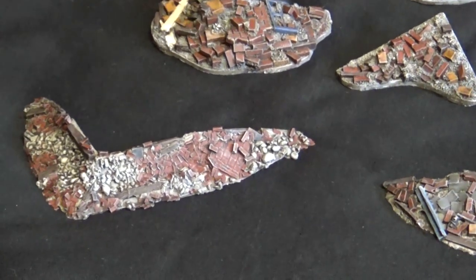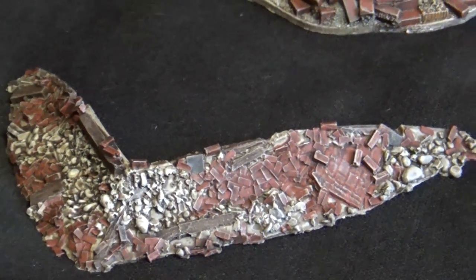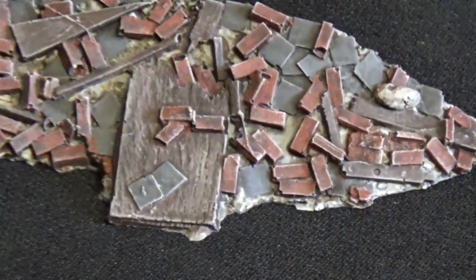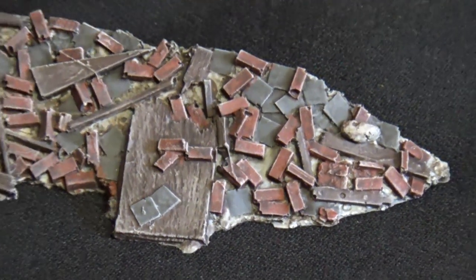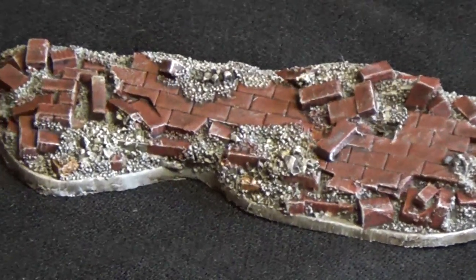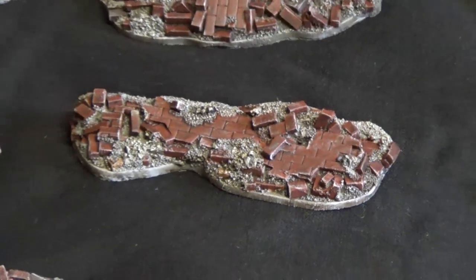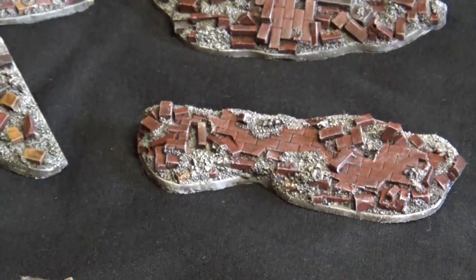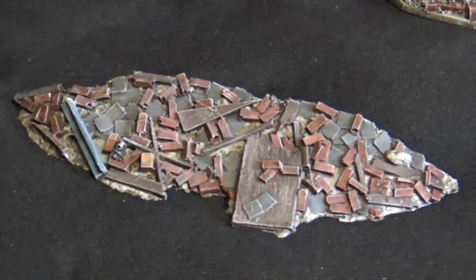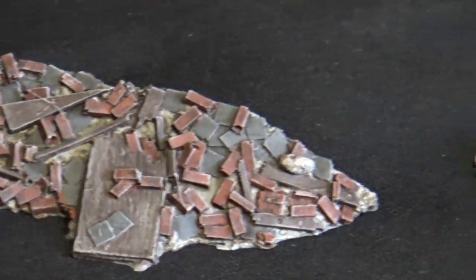The ones at the front are from AnyScale Models, and these are really nice as well. I really like the way that with AnyScale models the edges chamfer or bevel away into nothing, which is a difference from Charlie Foxtrot models which have a very blatant edge to them. Not such a big problem because you'll probably be using some scatter debris on top to blend them into the table, but I love both — I do particularly like that feature of the AnyScale ones.